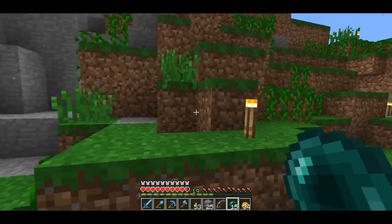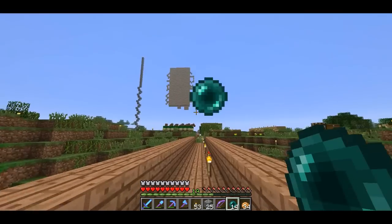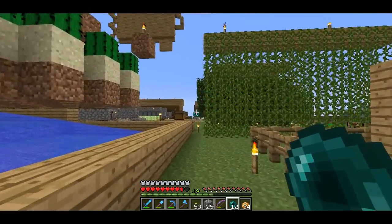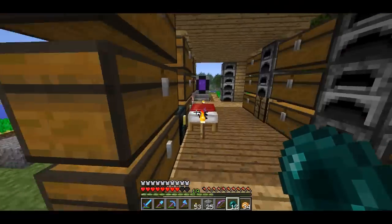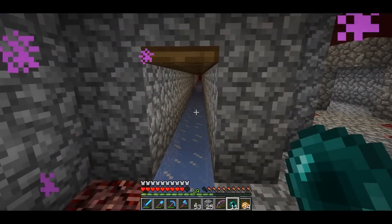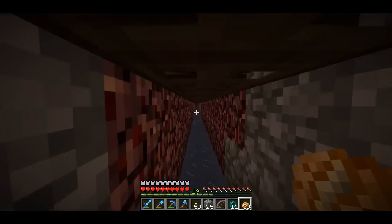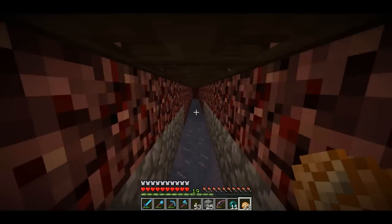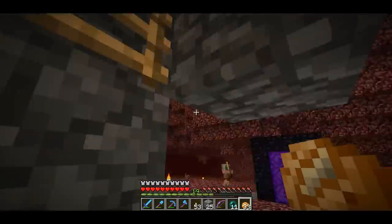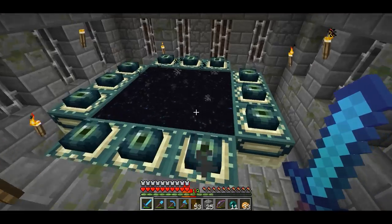Let me use my enderpearls to get back. I'll show you guys the stuff I have in the nether and in the end. So let me head over to my nether portal. I have a nice system set up here so that I can go straight from one nether portal to the other. I love this ice pathway — you can go super fast if you just tap the spacebar. Then I have this nice little fall, which leads right into the stronghold I used to get to the end.